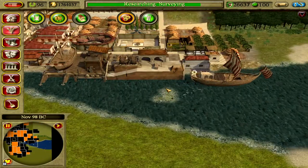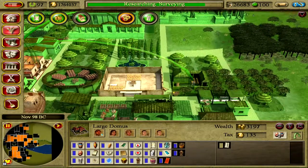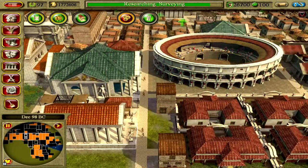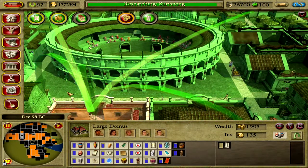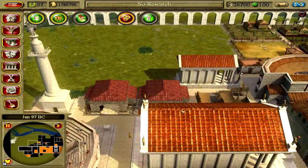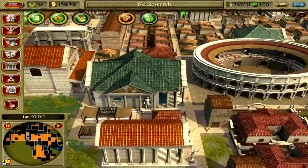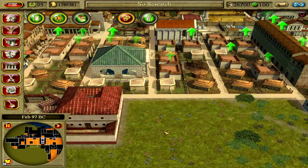Barber here, barber there, and another one over there. She's going to the barber immediately. Now we also need to do that. I'll put you there. Then we of course need another domus, so we'll raise another house there.